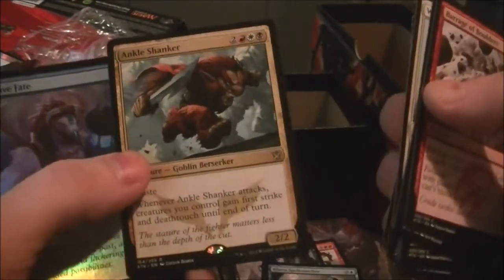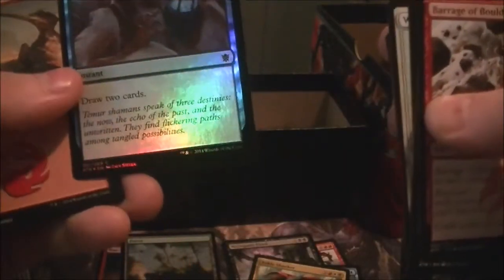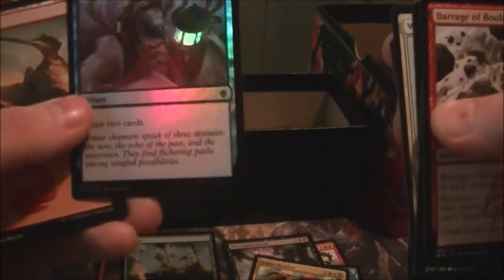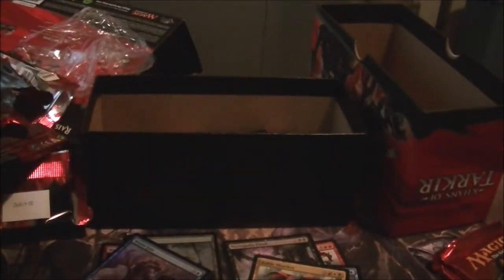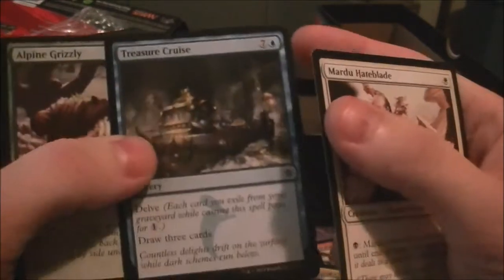We have an Ankle Shanker — meh. So far we've got two of the promo rares from the intro decks in this fat pack. Then a foil Weave Fate, draw two cards for four mana instant — could be good in control decks, maybe. So far this fat pack isn't really worthwhile, but maybe the next three packs will redeem it.